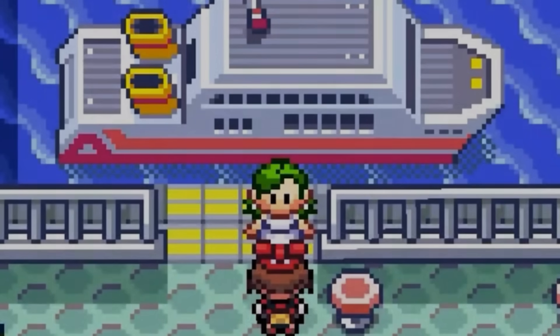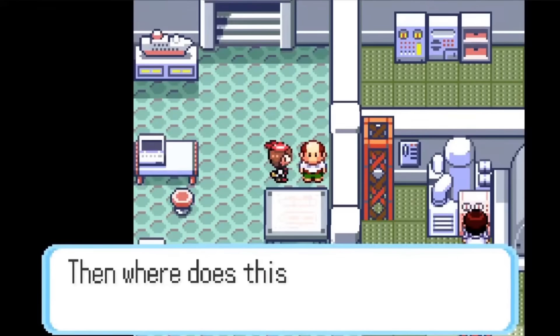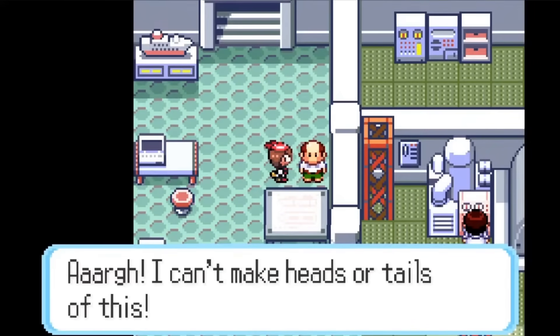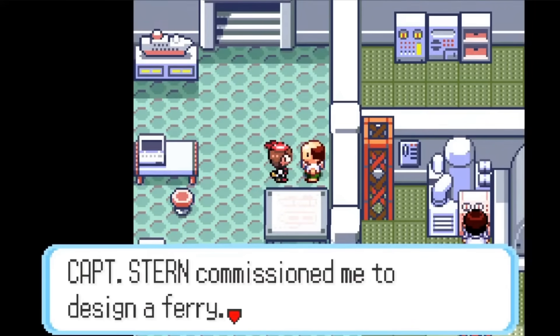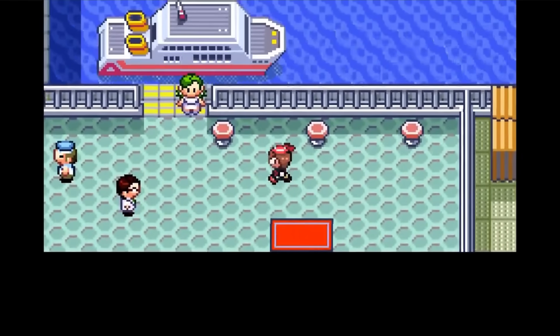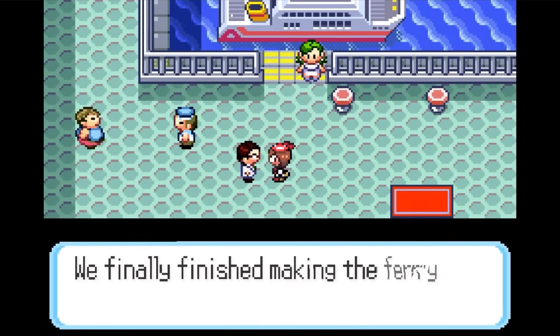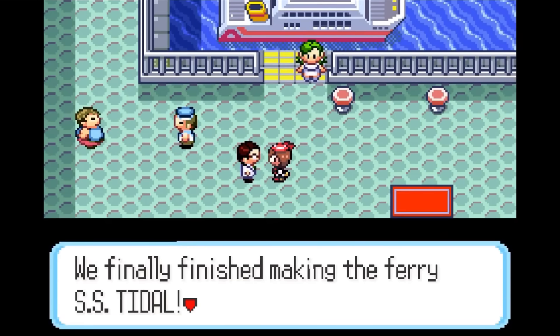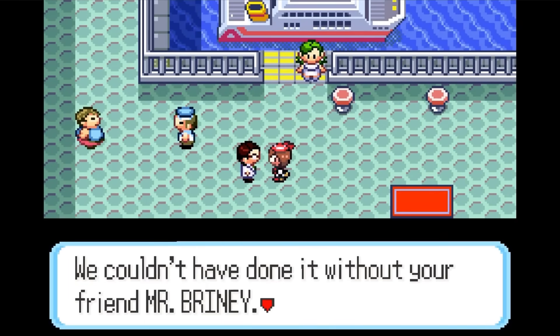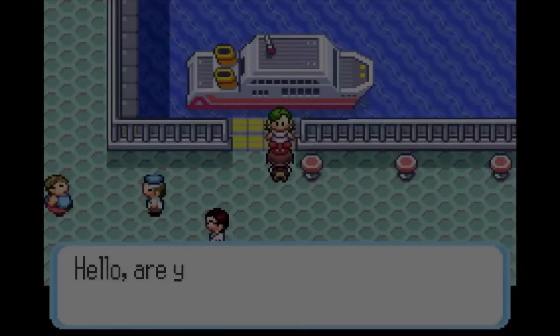The SS Tidal, the Hoenn region's premiere ocean liner, has its own overworld cutscene. Yes, all that stuff going on in Slateport City actually goes somewhere by the end of the game. Now that Team Magma and/or Team Aqua are out of the way, everyone's able to move forward with their plans, including finishing this big ship. Captain Stern is even there to see us off and lets us know it's all thanks to Mr. Briny that everything came together. This is the means through which we access the Battle Tower or Battle Frontier in Pokémon Emerald.